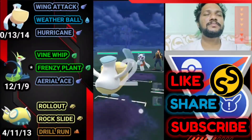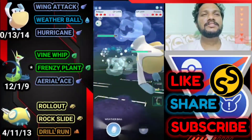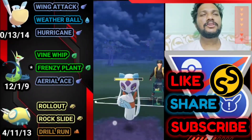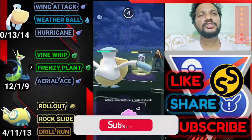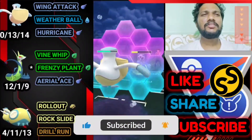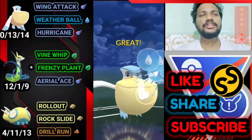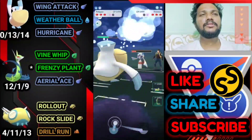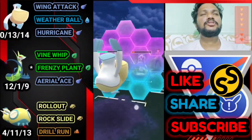Moving on to the next battle. Pelipper versus Froslass — bad start because Froslass Avalanche does big damage. But we get Weather Ball first — let's go for it, almost takes out half his health. I'm going to use a shield trying to leave room for one more. We got a second Weather Ball also. He's definitely going to shield this.